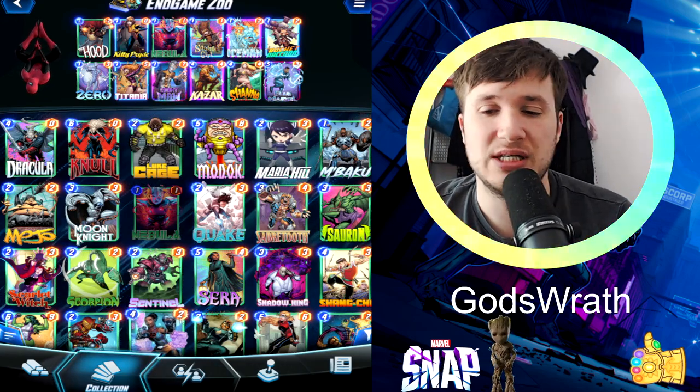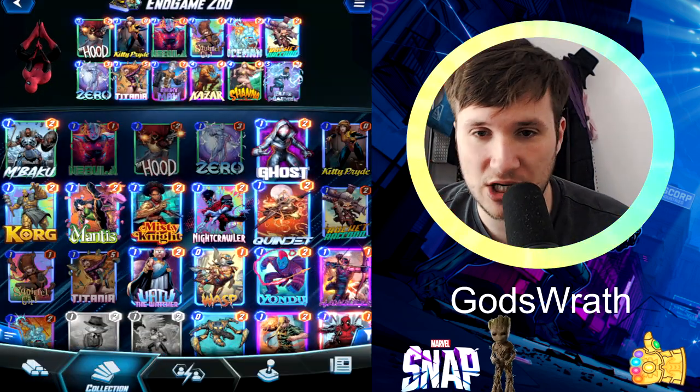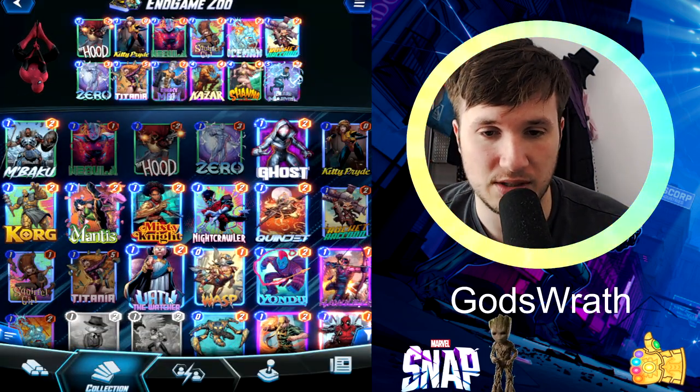You have the possibility to drop bombs early on or later on in the game. The nice thing about it here as well is that the Hood is gonna get equaled out with Blue Marvel and Khazar. You can still exchange things — if you say I don't have this or that, you can exchange it with any one-cost card that you want, honestly.